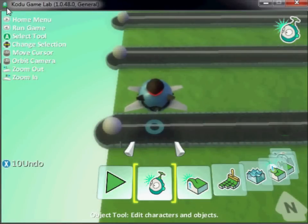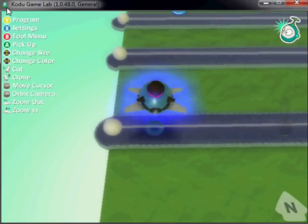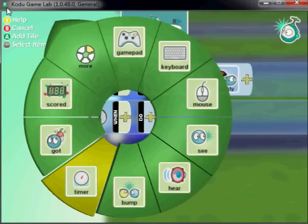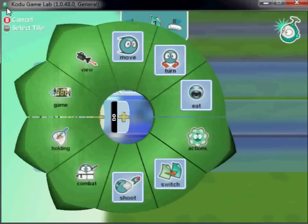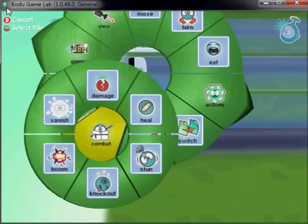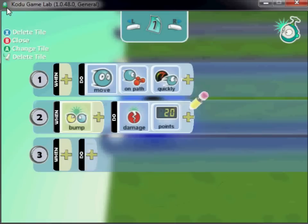To make this more like a game, what we need to do is make it so that when we bump into the Kodu using the airplane, the Kodu is damaged and the airplane blows up. To do that, I'm going to go into the program here and say when bump, and I want to damage — I'll say 20 points.